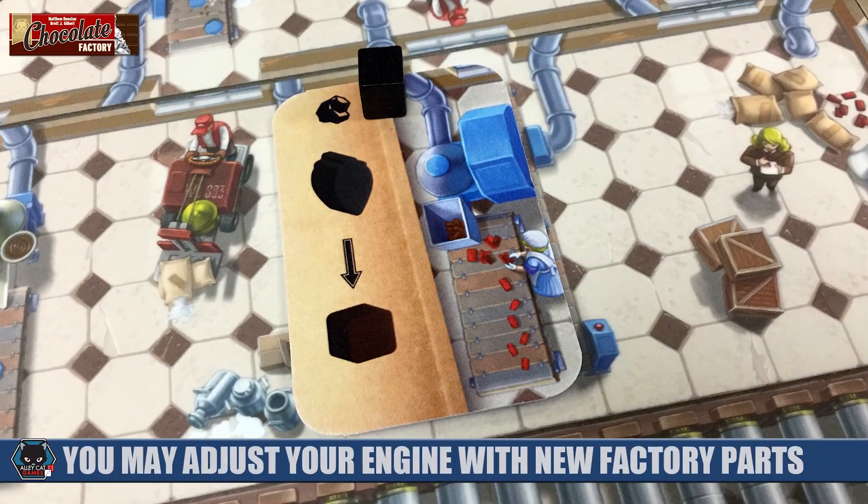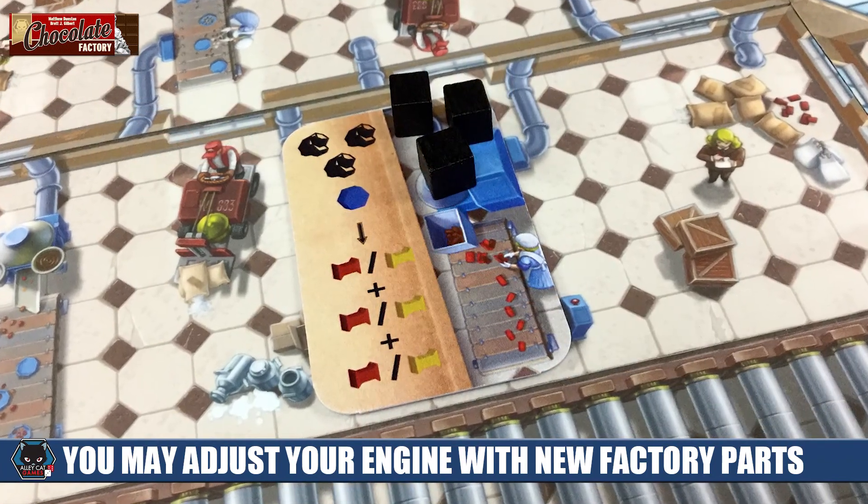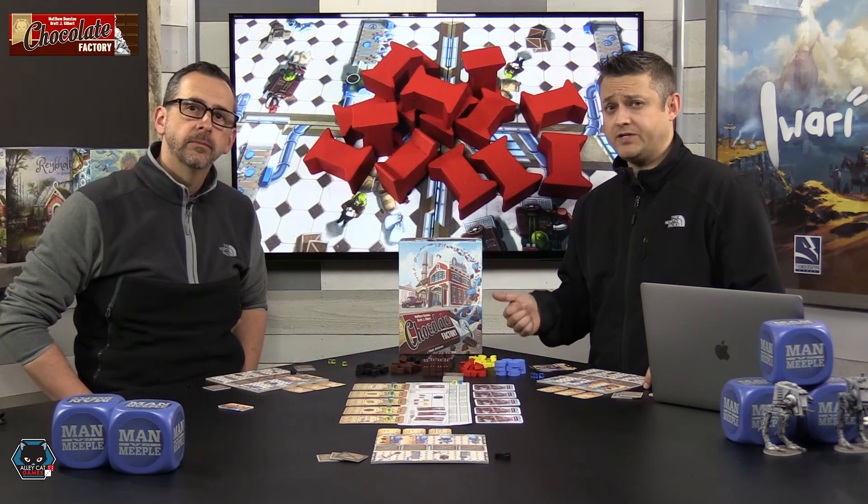This game is really about engine building — being able to build up factory locations in your particular factory, adding those right parts, timing those so that they hit very specific part lines at the right time to convert candy from one type to another, and also drafting the right type of employees to manipulate those things. You're really going to want to specialize your factory with very specific parts depending on what department stores are out there, what they want, and what your corner shops need. But if things change and you get a corner store that needs something completely different, you can always overbuild some of the parts in your factory to sort of change your engine up.